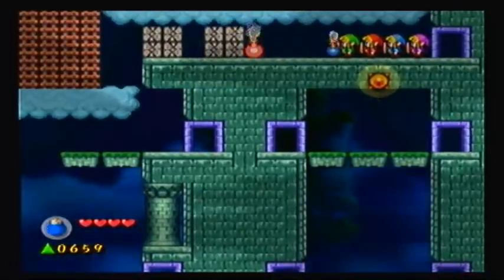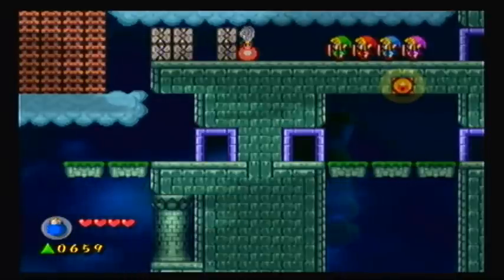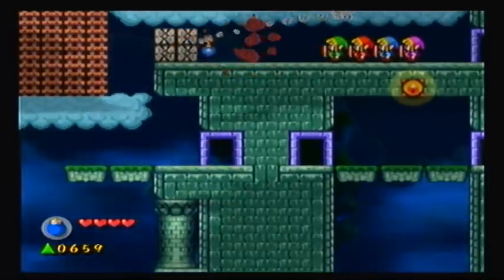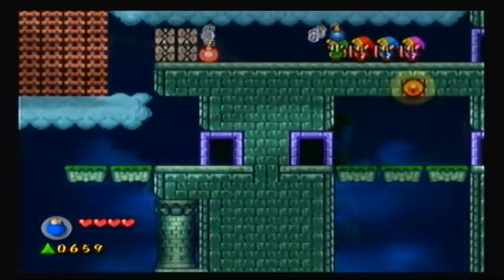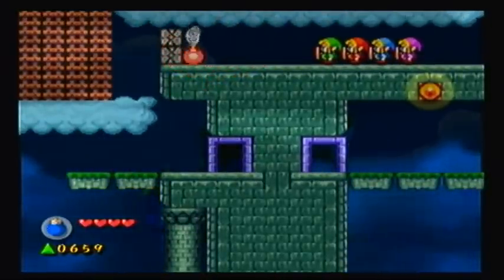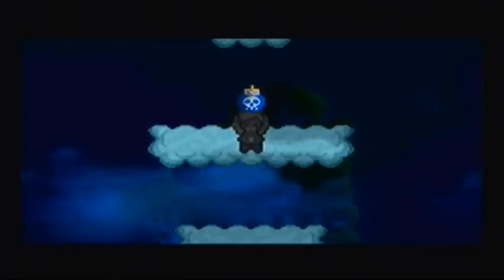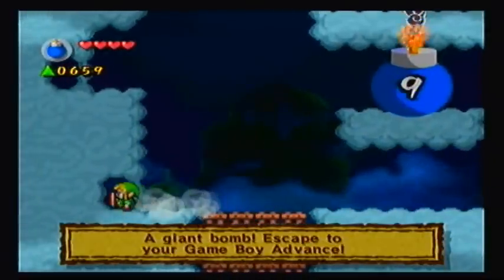So I guess we gotta take our time here. Oh my god, they couldn't even take out the stack of rocks behind it. There we go, now we should be able to continue on. This part — Shadow Link's gonna have the giant bombs. Thought as much.